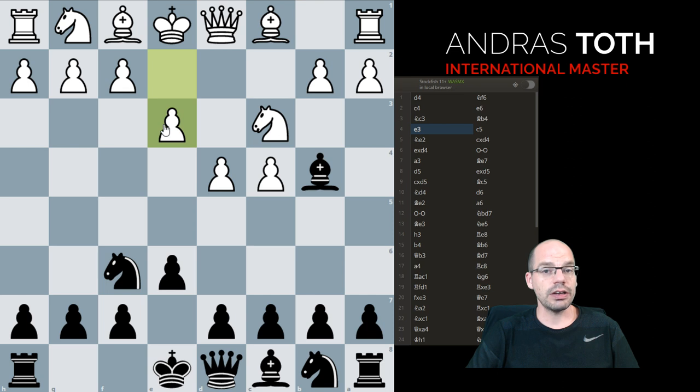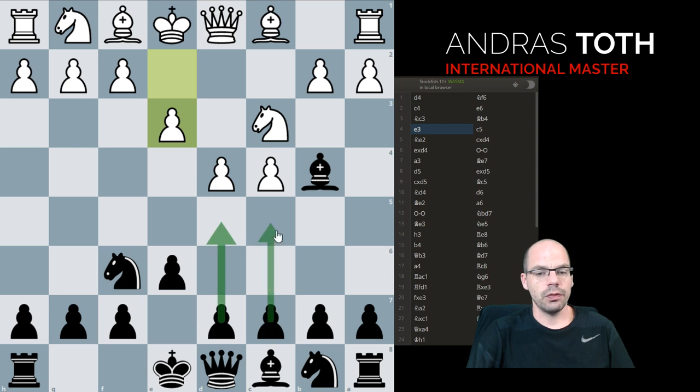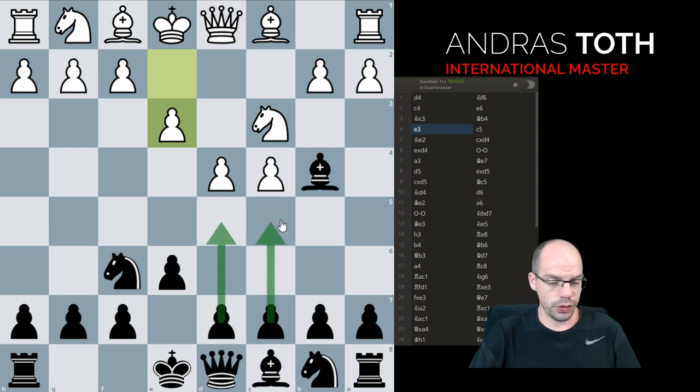This move at first sight is very unassuming because it blocks in the bishop, but White's claim is that now he just wants to develop very quickly with the remaining minor pieces. Since Black has no pawns in the center whatsoever, he's very likely to challenge it with one or both, and so inevitably there will be exchanges in the center which may open up the path of this bishop later on.